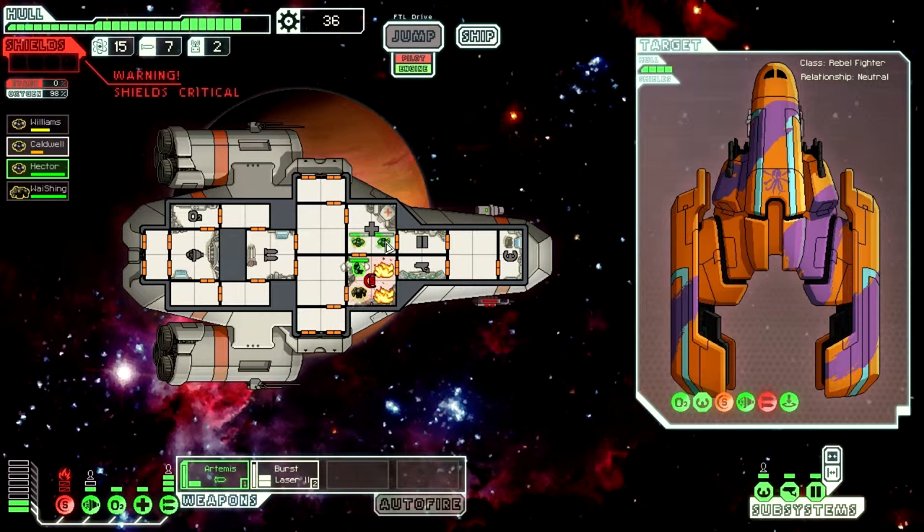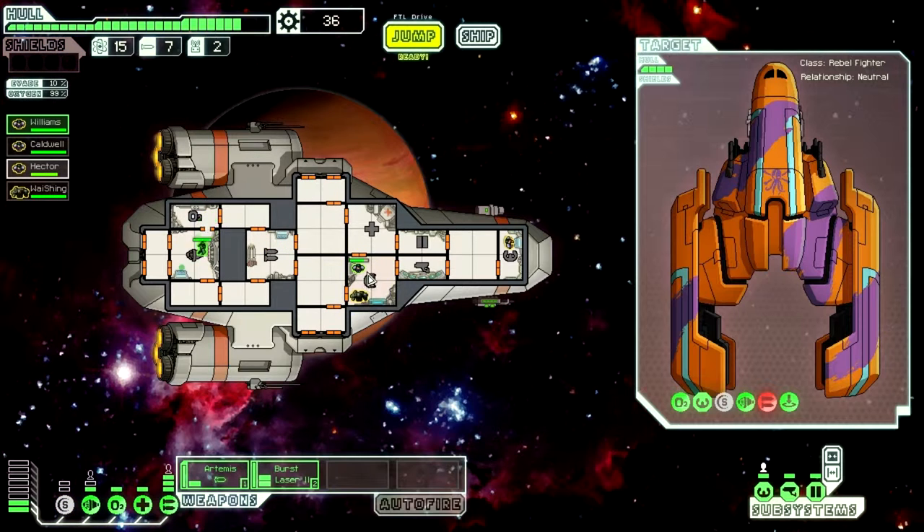Go ahead and stop the fire. I like this guy — Yshin — because he actually takes out stuff quickly. Warning: shields critical. I need you in the engine room. Get healed up. You're going to go to the weapons bay — you're more of a weapons bay kind of guy.